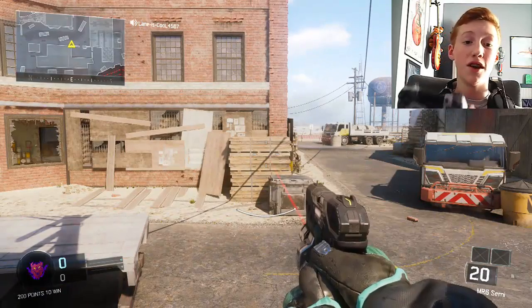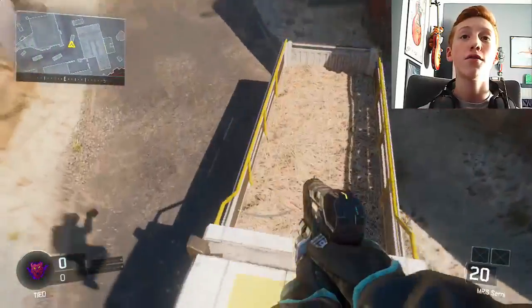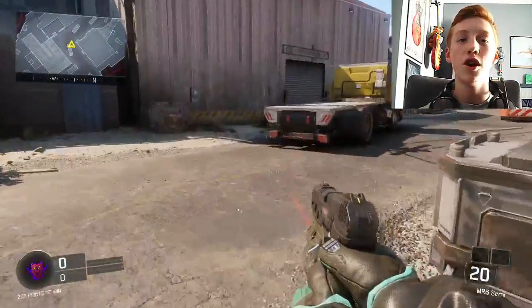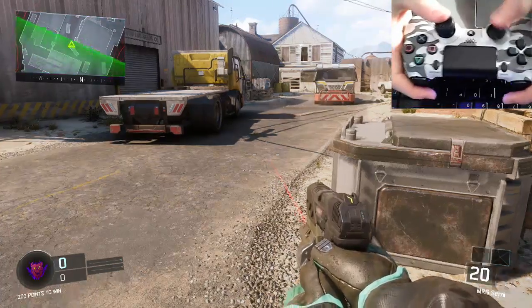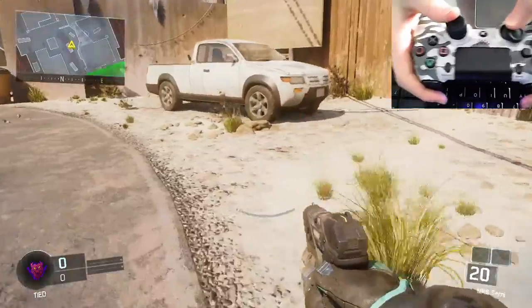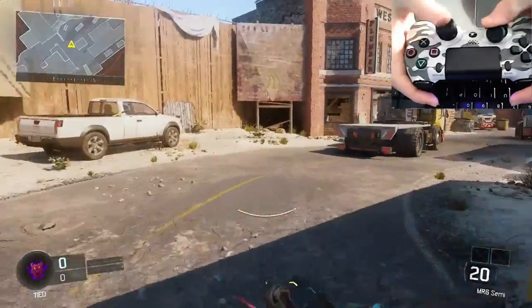Now the third tip is actually a controller tip — a setting that I like to use. In Halo, there was a setting called the Bumper Jumper which switched your tactical with your jump. I'm going to move my webcam down. I have Bumper Jumper on, so when I'm running and I jump, I'm pressing this button right here — that's how I jump. And then it switches my tactical to the X button.